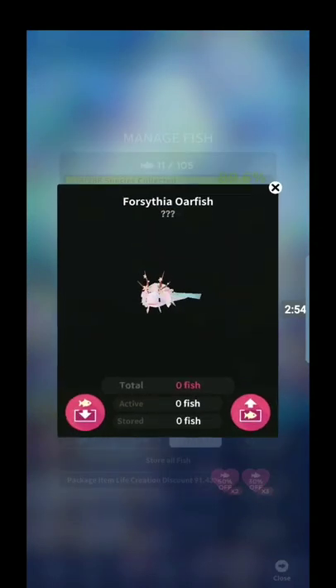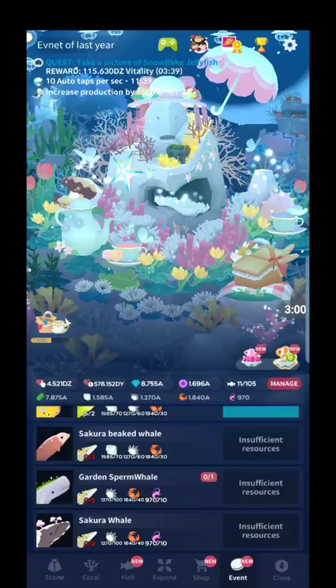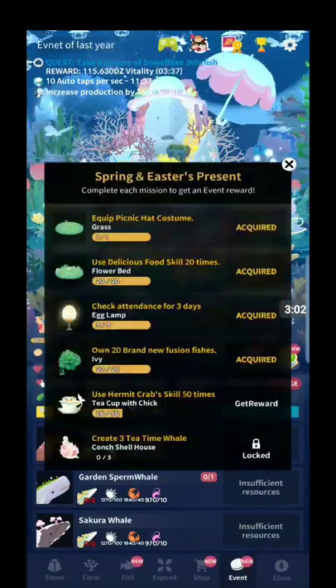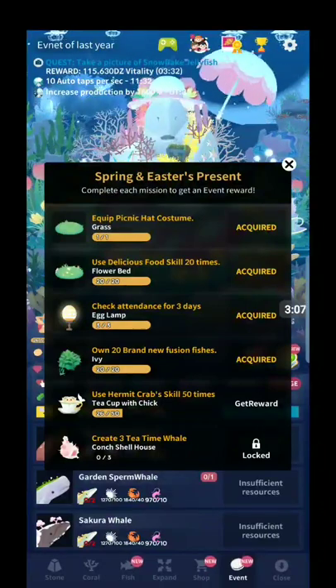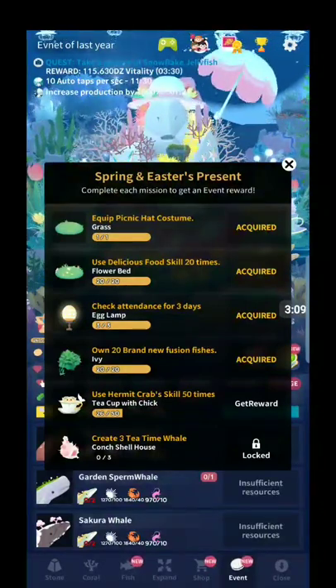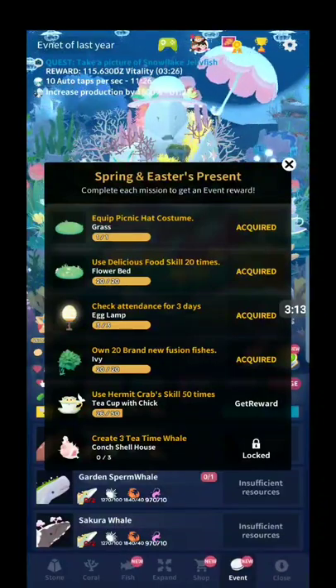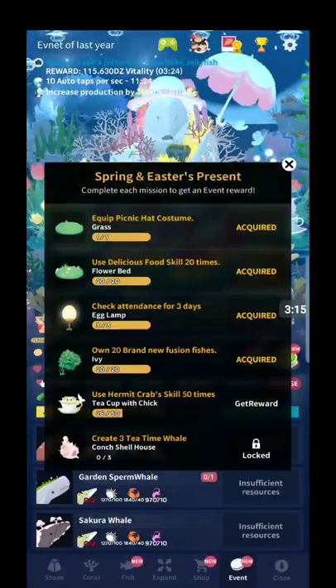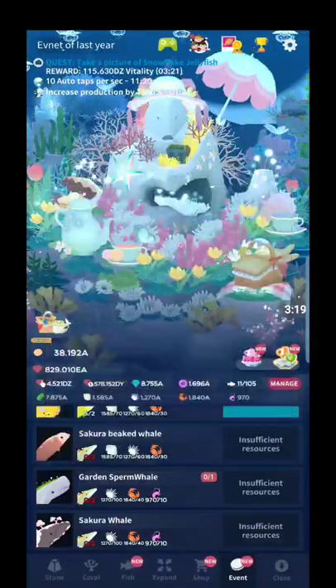The next one is the Forsythia oarfish. In order to get this, you have to take three pictures of the teacup with chick. That one is going to take me a while to unlock because you have to unlock the ivy first in order to start unlocking the teacup with chick. Once you get that, you take three pictures of it and you'll unlock that oarfish.